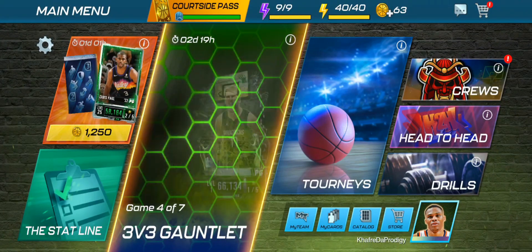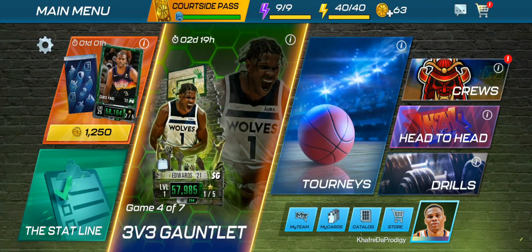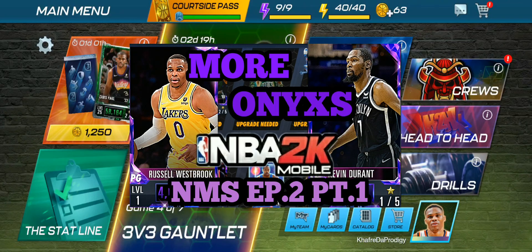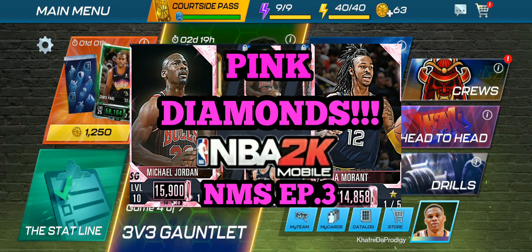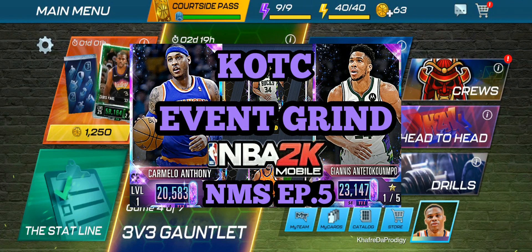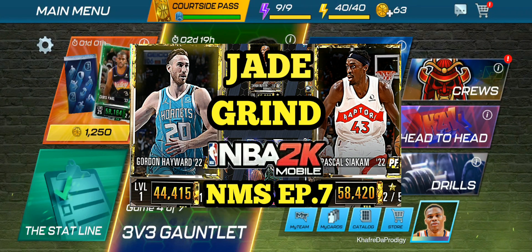What is up YouTube, it's Coffee Project back with another video. Today we're going to be going over the whole process of how I went from Ruby — basically a new account — all the way up to Pearl in less than two weeks, basically over the span of the All-NBA theme. This is the No Money Spin series all compiled into one video, with custom parts cut out to make it shorter. If you want to see the whole thing, you can check out the No Money Spin series playlist on the channel.